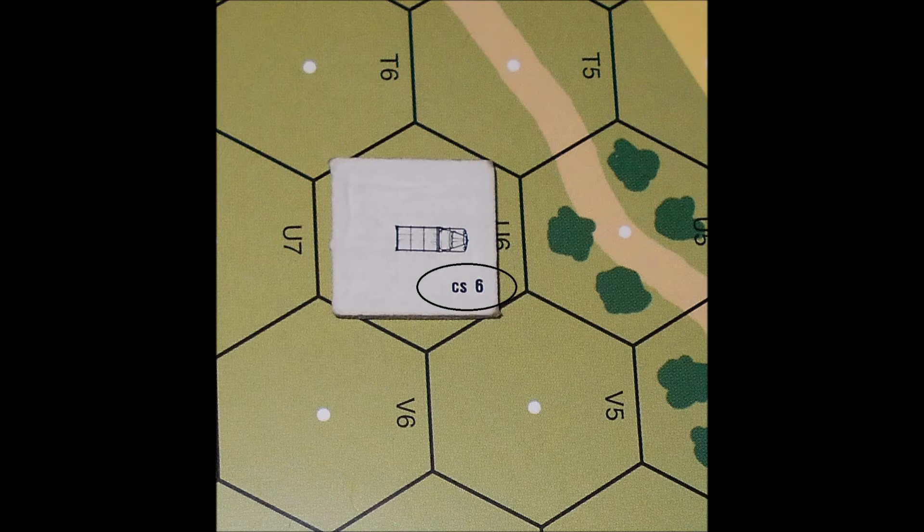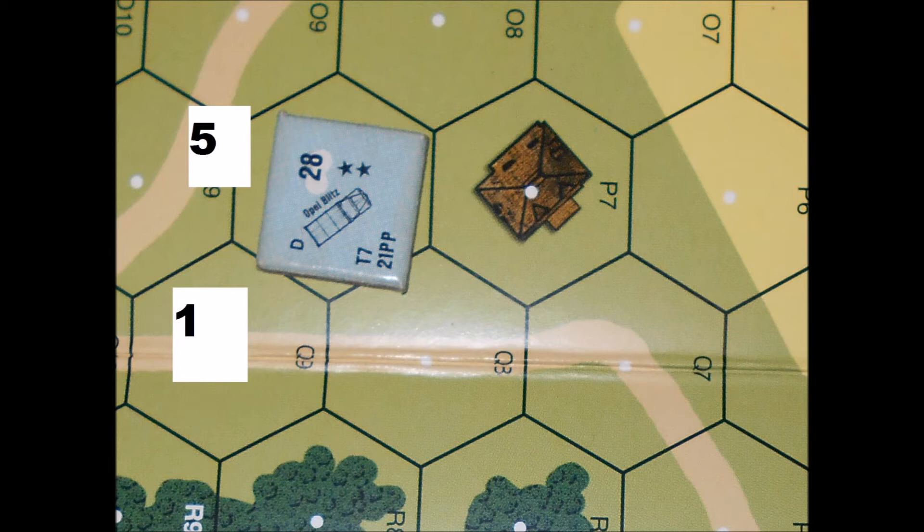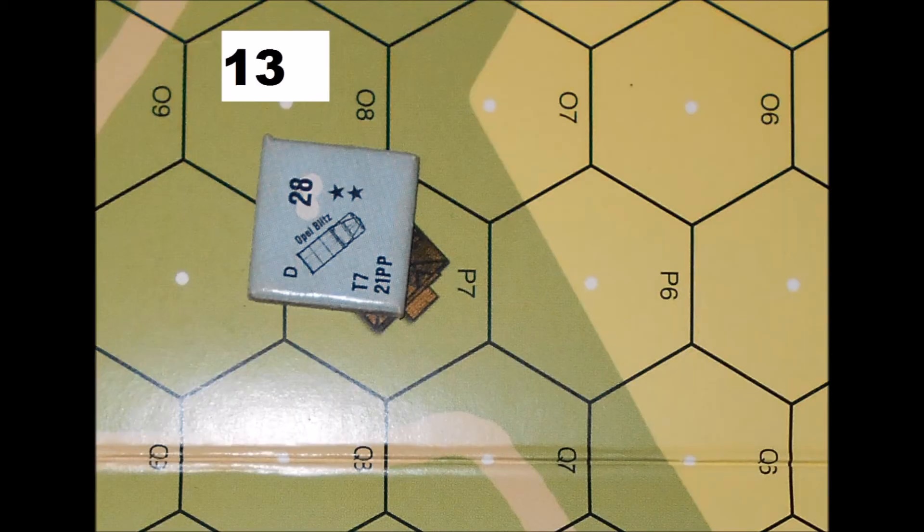Now that we know what everything means on the truck, let's put our Opel Blitz through its paces. To move the truck, we use the terrain movement cost seen on the chart under the truck column. We will compare the tracked vehicle with the truck movement. Using open ground as an example, a tracked vehicle only uses 1 MP, but a truck would use 4 MP. This movement rate would affect everything in open ground. In this first example, we will start the truck for 1 MP, then go into the open ground at an expense of 4 MP for a total of 5 movement points.